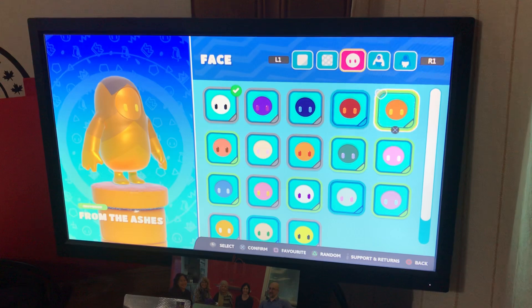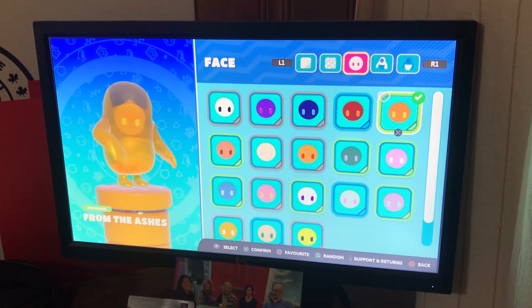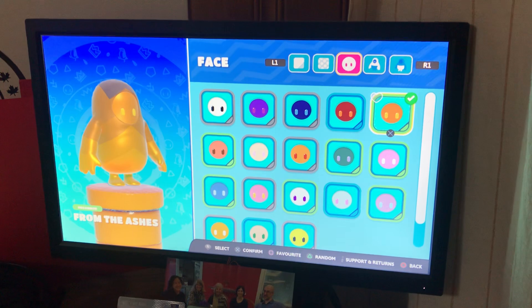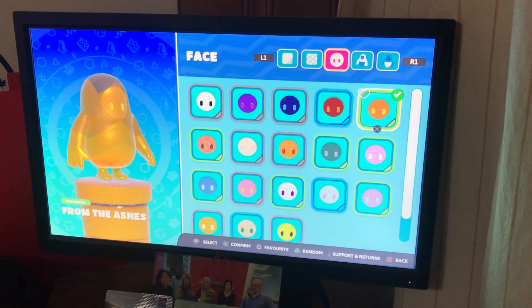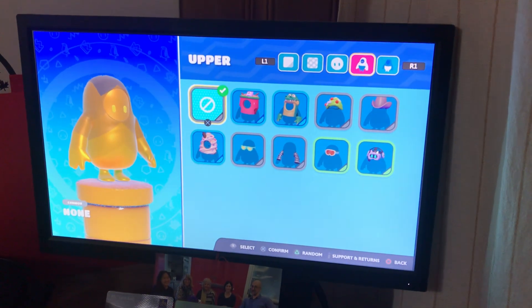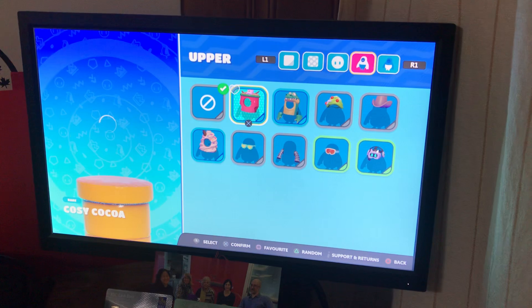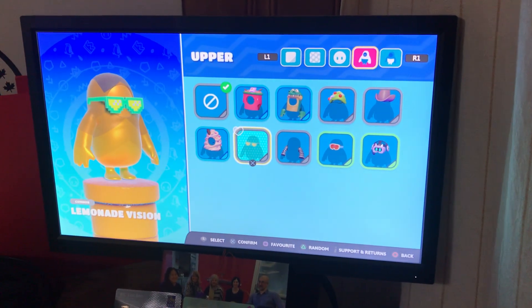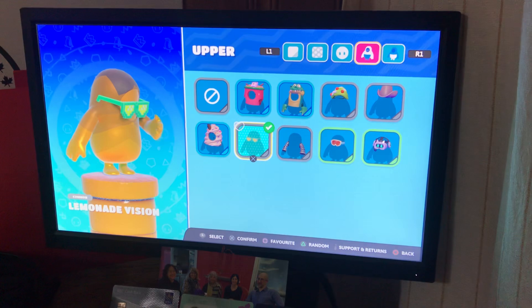In the faceplate, we should do 'From the Ashes' — a golden faceplate. It really blends in with the mixture, you know? Then for the upper, we're going to do some cool glasses to show that I am cool — I am like a pro at this game.